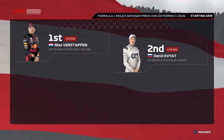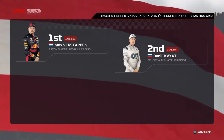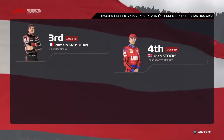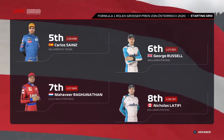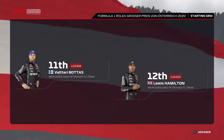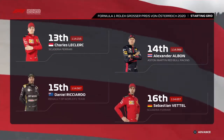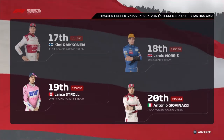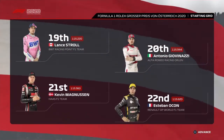Before we begin, let's take a quick look at the grid lineup. Young superstar Max Verstappen starts from pole position, and Daniel Kvyat lines up alongside. Continuing through the rest of the grid: Grosjean, the Scuderia's Carlos Sainz, and Russell; Ragunathan, Latifi, Perez, and Pierre Gasly; Bottas, Hamilton, Charles Leclerc, and Albon; Ricciardo, Vettel, Kimi Raikkonen, and Lando Norris; Stroll, Giovinazzi, Magnussen, and Esteban Ocon rounds off the grid.